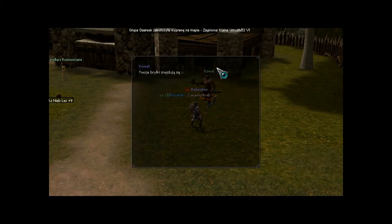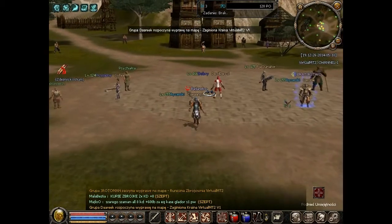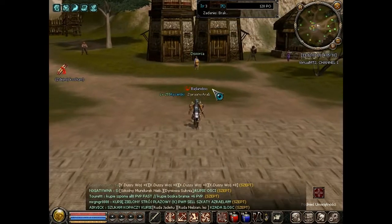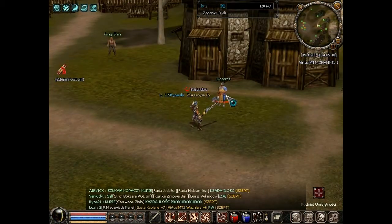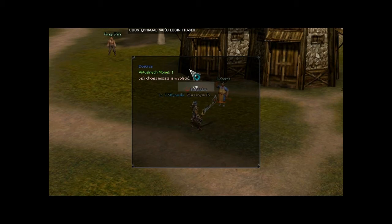We have the first option — a little surprise. Bryłka znajduje się u dozorcy. I will show you the location of this NPC. We have 4 options; the first option shows us the location of this NPC.